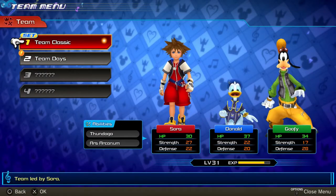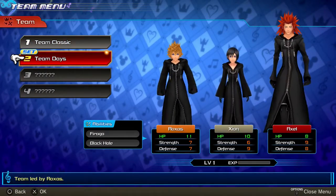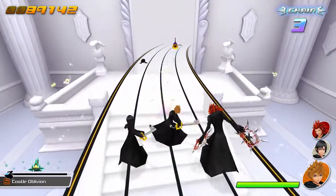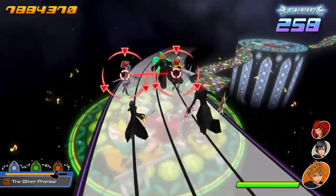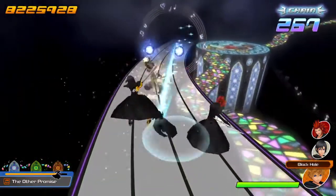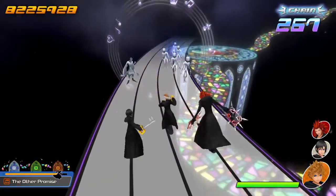One of the best things about the levels that I'm a huge fan of is that you can change your teams in between them. The four teams all function identically, but each have different magic and abilities they can use. For example, instead of Ars Arcanum, Roxas has Black Hole, one of his abilities from 358/2 Days.